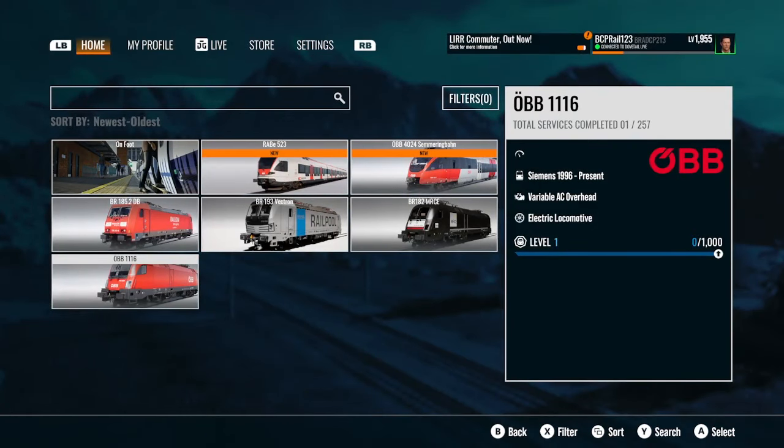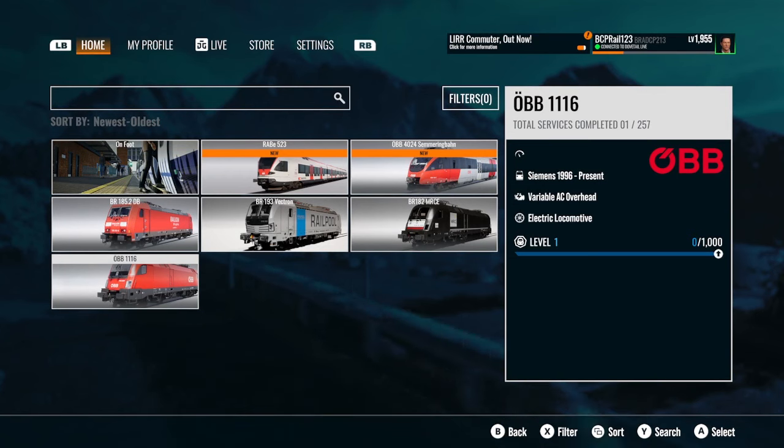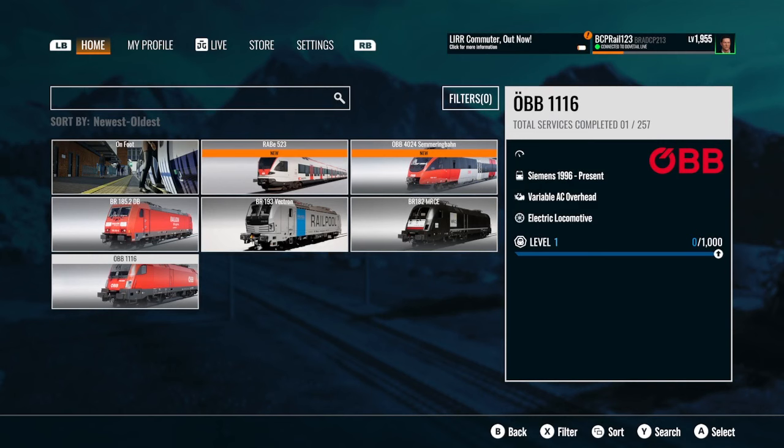Localization improvements to console button tooltips during tutorials, font size improvements, and spelling corrections in training international scenario text. The 4024 brake level receptacle is no longer pink when pantograph is removed. Fixed an issue where the 4024 could not uncouple when using a task from other formations.